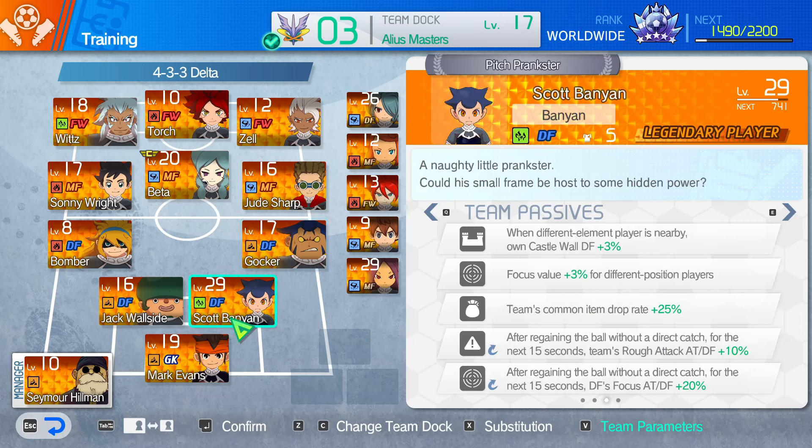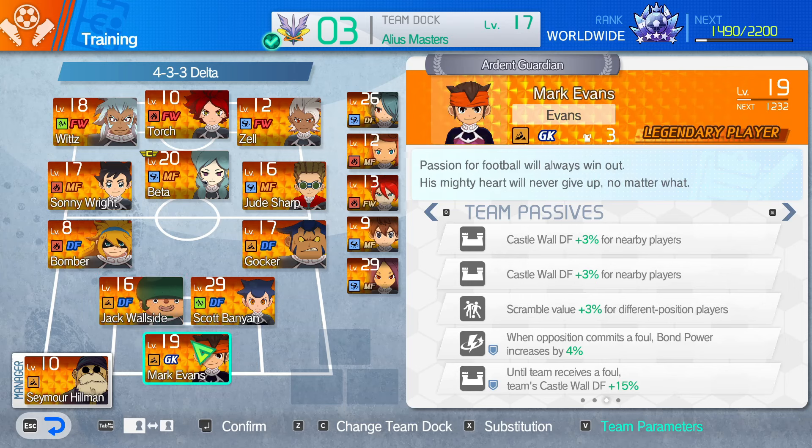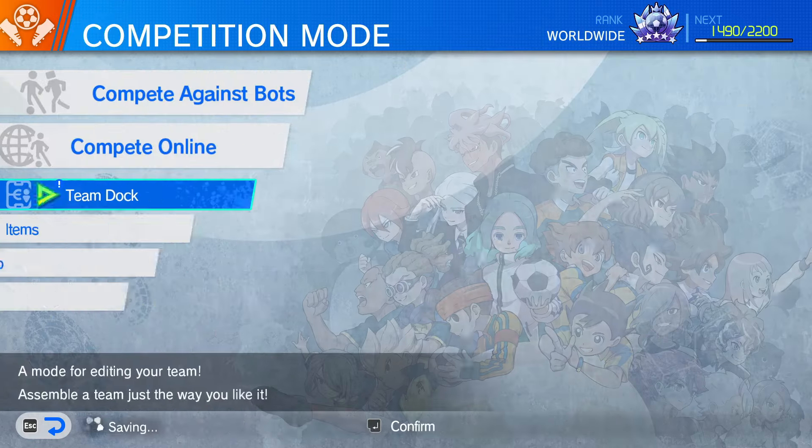Scotty boosts focus value for different position. When a different element player is nearby, his wall is better, and he has some counter boosts. Jack boosts his castle for different elements — he's not near anyone except for Mark. Castle wall defense plus three for nearby players. And then finally, Mark — the main thing we're looking for is scramble value plus three percent for different position players. And finally the coach, Hellman: team's focus value plus five percent in opposition's half. That's the main thing we're going for. Plus all the attack boosts make Beta here super, super strong.